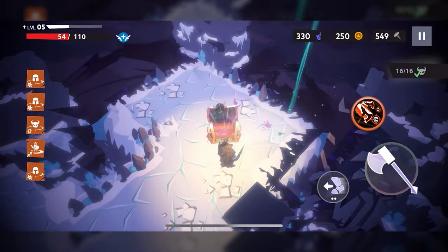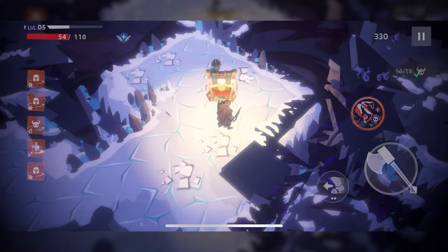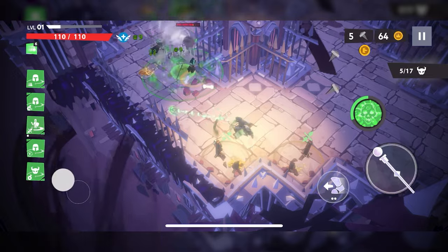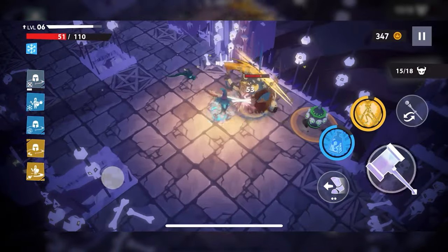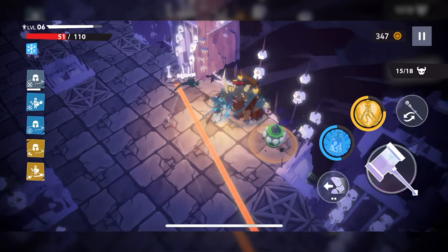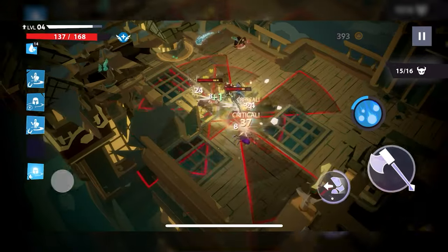The gear pieces are not only your primary mid-run progression mechanism, but also one of your largest cross-run incentives. Getting every piece of a given hero's build will unlock them as a permanent starting character, able to enter a run with a low stat version of their iconic loot, and active and passive abilities that make them play differently. They also start in a different biome.